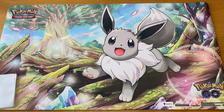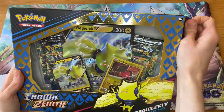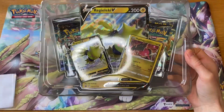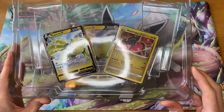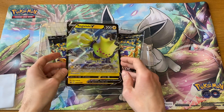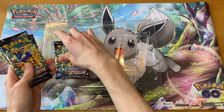Welcome back to the channel, episode 14. Last time we had the Regidrago V collection; today we have the Regieleki V collection from Crown Zenith. So let's get this cracked open and see if we can get those gold cards. We have two promo cards — I don't particularly like this Regieleki one, I don't really like the look of it. But that's okay because we're not here for the promo card, we're here for the packs.